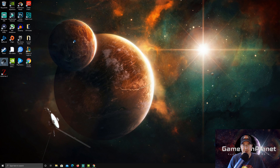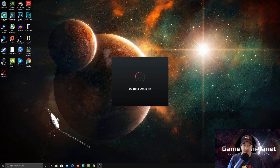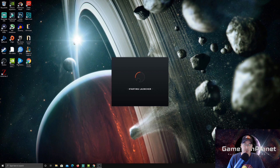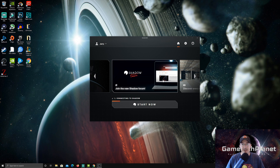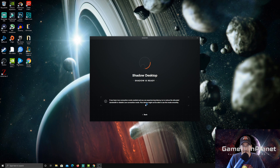Now let's open up Shadow — you're going to see something completely different. When you open this app, an actual PC is booting up into Windows 10 for you to access. It's completely different from just accessing a game library and clicking play on a platform. You're actually going to boot up, take care of updates, and deal with Shadow PC just like you would a local PC.